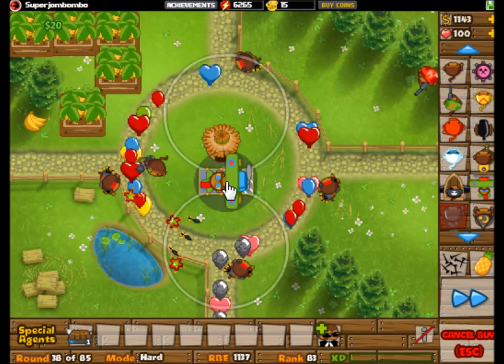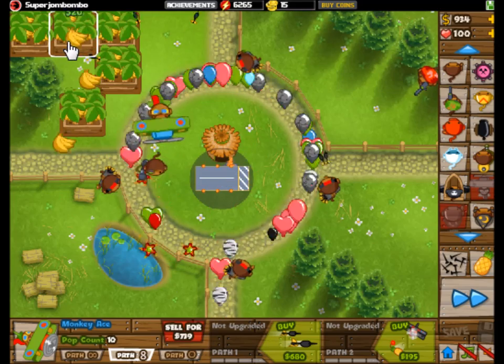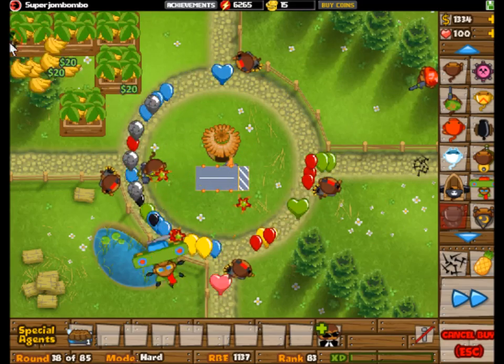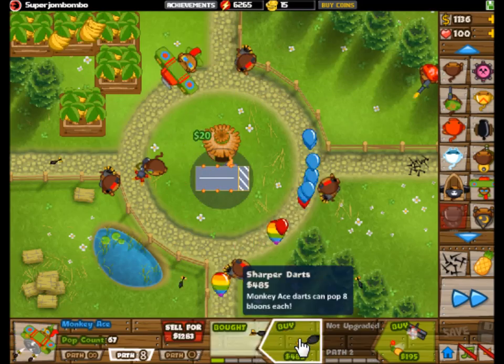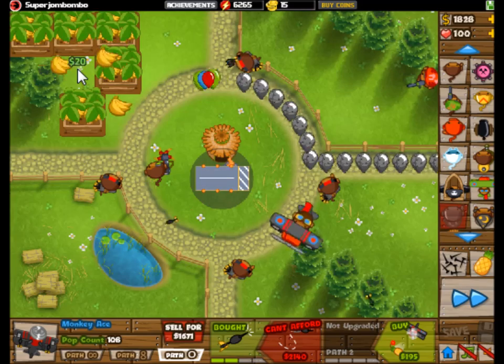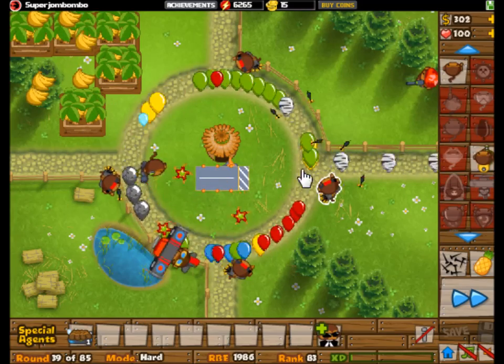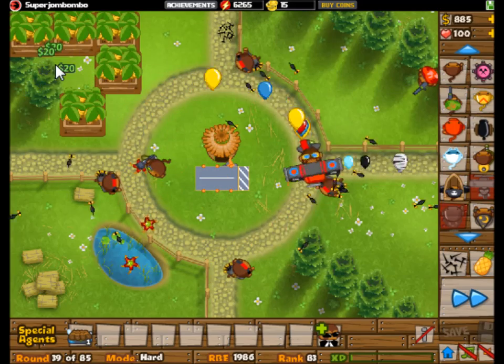How about a monkey ace? Monkey ace — look at that, he's gonna go around in a circle and pretty much drive over the path, popping bloons. That could be used pretty effectively. That's why I figured he was probably our best bet, because it doesn't matter where you put him — he's automatically gonna get a lot of popping power. I like using towers where it doesn't matter where you put them. And especially, you want to get to the 3-0 monkey ace.